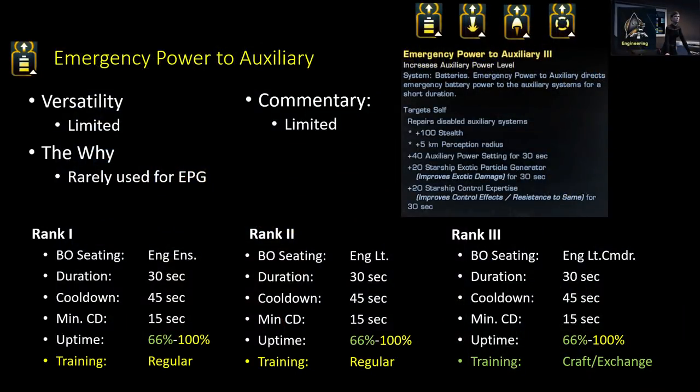The first couple we're going to talk about are the Emergency Power to Subsystem Abilities. Unfortunately, unlike the one from last week, we actually have to talk about these separately, simply because the buffs that they each give are all very distinct instead of extremely similar to the ones from last week. Of all four of them, Emergency Power to Auxiliary is the only one I can't really justify personally using.